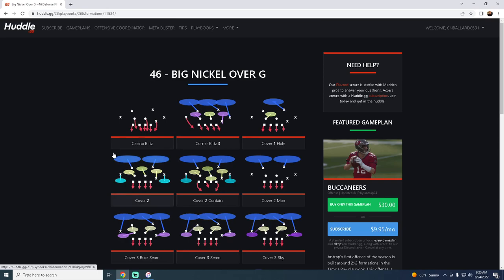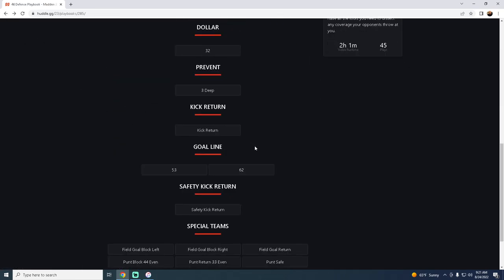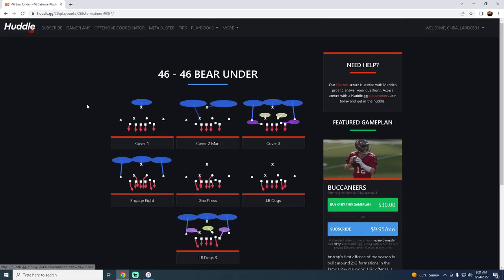The 46 also has my favorite defense in the game: the big nickel over G. I think the big nickel over G is the most underrated defense in Madden 23. The edge pressure is incredible, the sheds are really good, and you can combine that with all of the match coverages. If you want to check out my full big nickel over G defensive ebook, make sure you're on our Patreon page. Patreon members get access to all of my Madden ebooks — offensive and defensive — as well as updates and exclusive tips. It's only $10 to sign up; the link is down in the description. And honestly, the 46 bear under is not a terrible defense this year either.